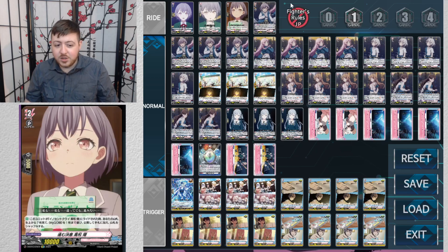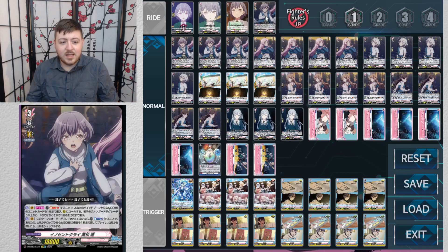At grade two, when you ride on the grade one, you look at the top seven cards and choose any MyGO card, reveal it, and put it into your hand. I'll get into what some of these cards do, but I mainly cared about the orders — everything else the grade two and in-between cards did was just extra value.